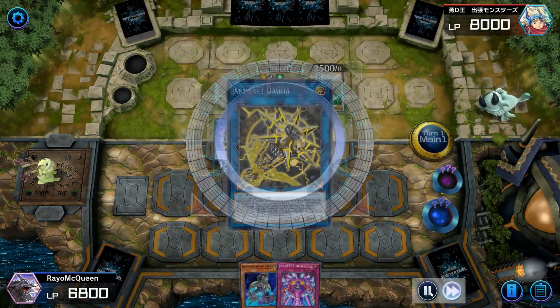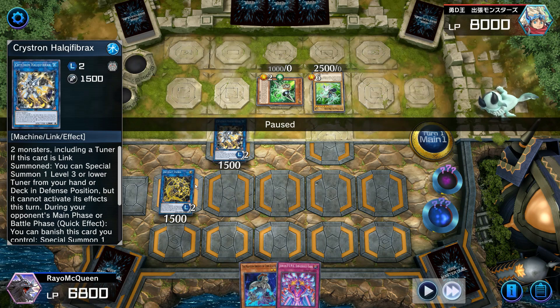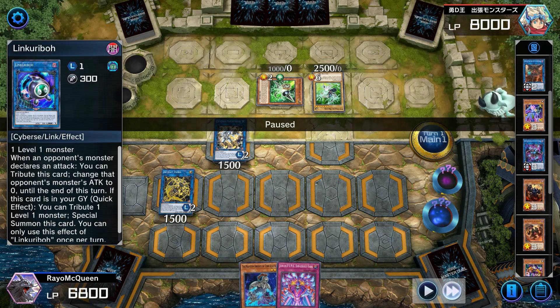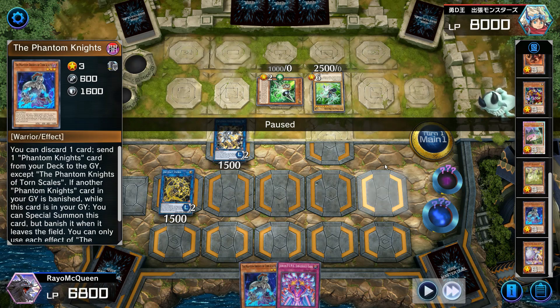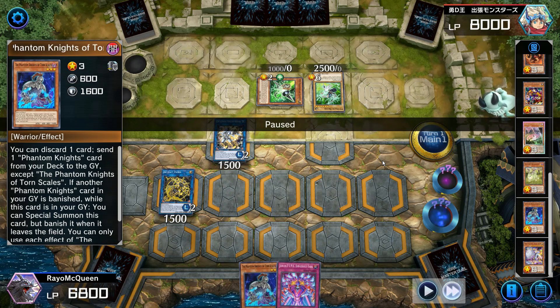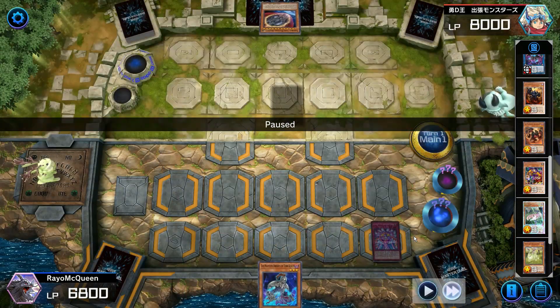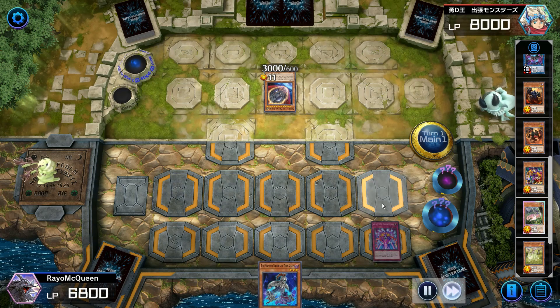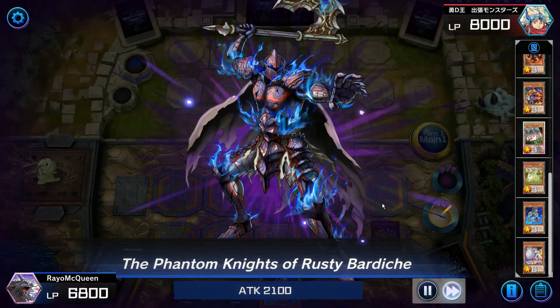I pause here to explain: I now have the Scythe lock set up for my opponent's turn because I have Hulky Firex and Dagda. I can still continue my combo since I have Fog Blade, Bardish, and Thorn Scales in my graveyard — but I don't want to overextend. I notice my opponent has the flashing rate icon, suggesting Nibiru, so I keep only these two monsters. My opponent does use Nibiru on me, but since Nibiru can only be used during the main phase, I can still combo off.